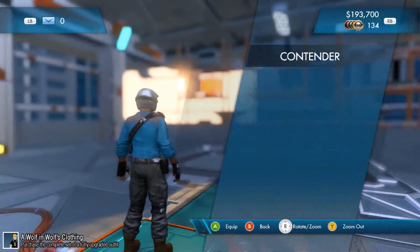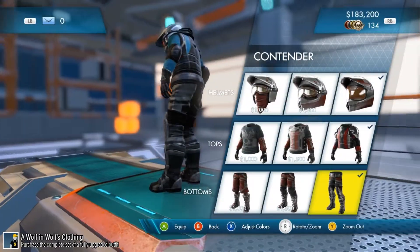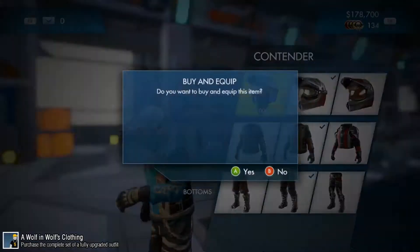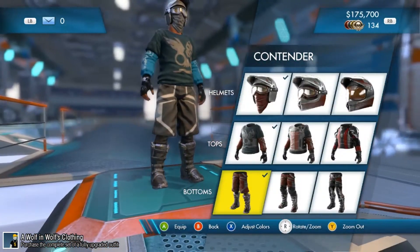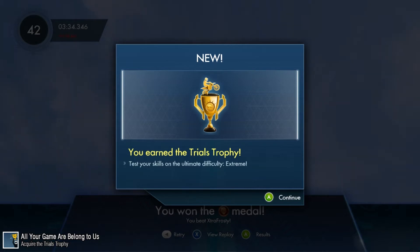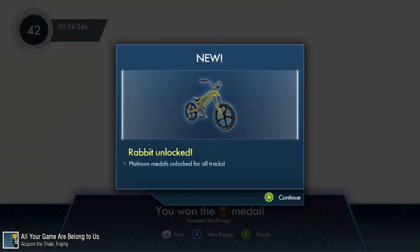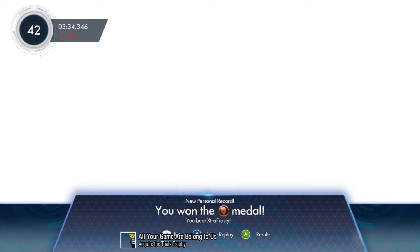For A Wolf in Wolf's Clothing, you must first get to level 50, since that's when you unlock your first complete outfit. You get XP by getting medals or completing challenges. Then go to your garage and buy every piece of the contender outfit. It costs 20,000 trials dollars, and the achievement will unlock as you buy all of them. All Your Game R Belong to Us is achieved when you complete the Experts Club and unlock the Master's Gauntlet — you don't need to beat any extreme tracks, and bronze medals are enough.